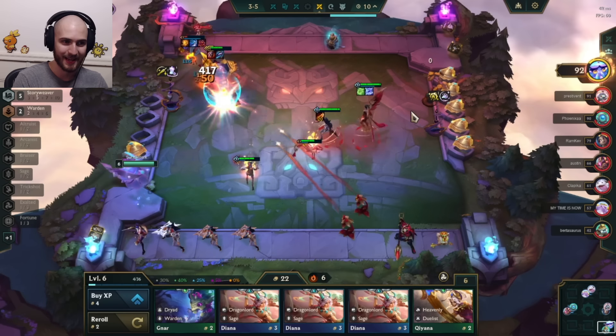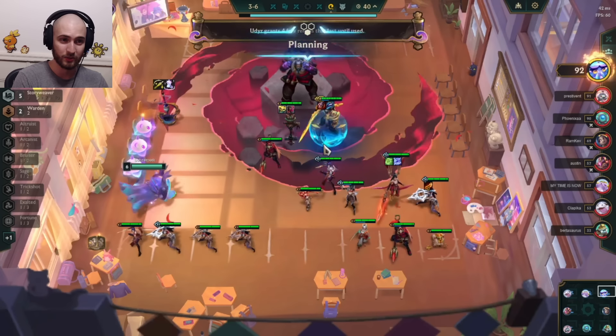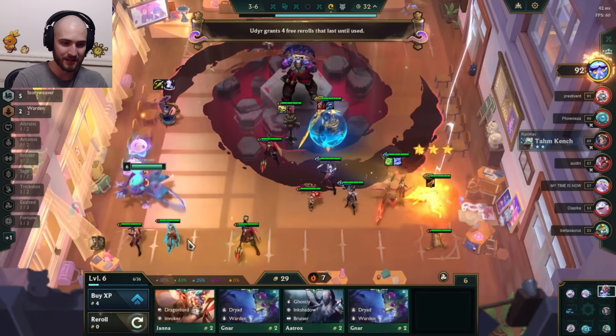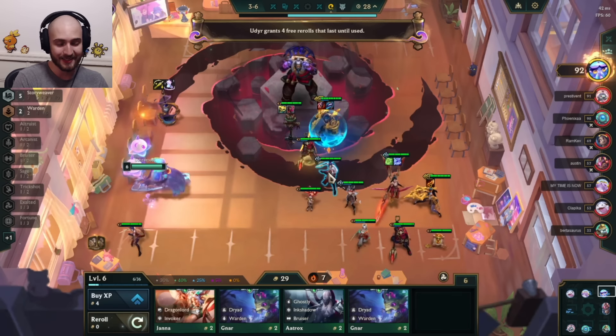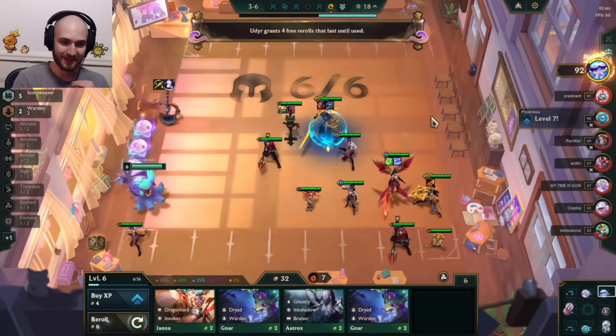Garen 3 here is an absolute monster — just look how much damage he does and how unkillable he is. We're at 92 HP windstreaking. We get some free rerolls and I decide to save them until later. And I finally actually natural my Sivir 3, so it's a Garen 3 Sivir 3 duo carry game.